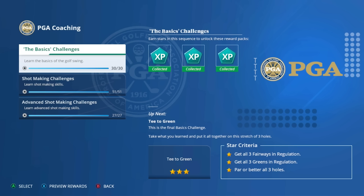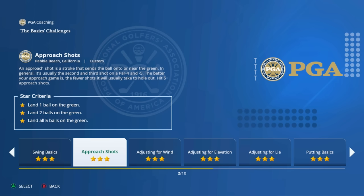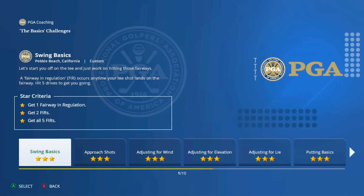Work your way through these challenges — they go over the basics like adjusting for wind, shots, and elevation. Make sure you read the descriptions because they do give some helpful tips. Really pay attention to how the wind is affecting the ball and how the elevation is affecting the ball. I'll be doing full tutorials for all aspects of the game including a full beginner's guide on wind, elevation, lie, and everything like that in the future.